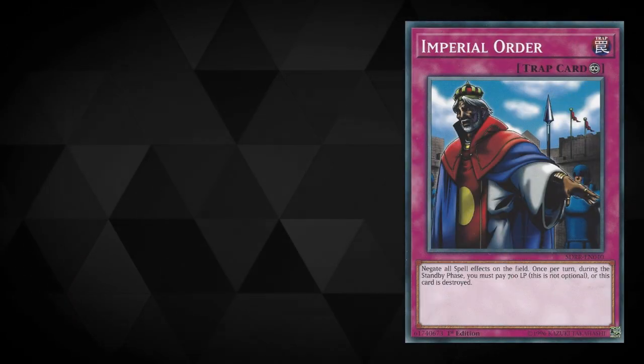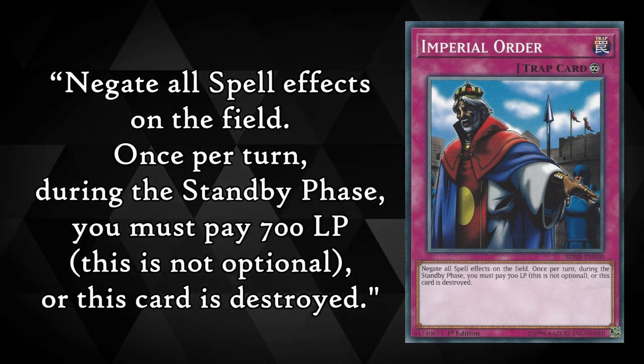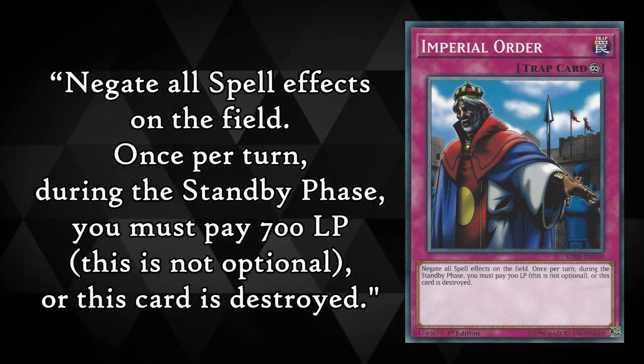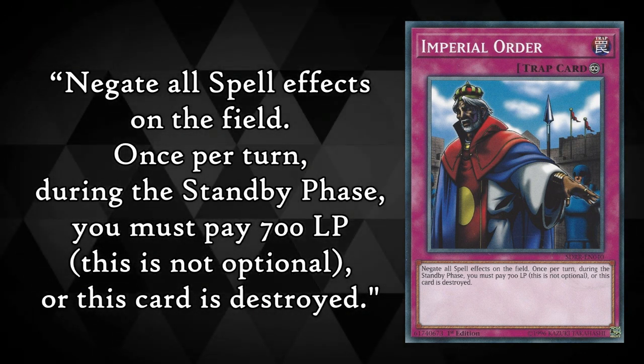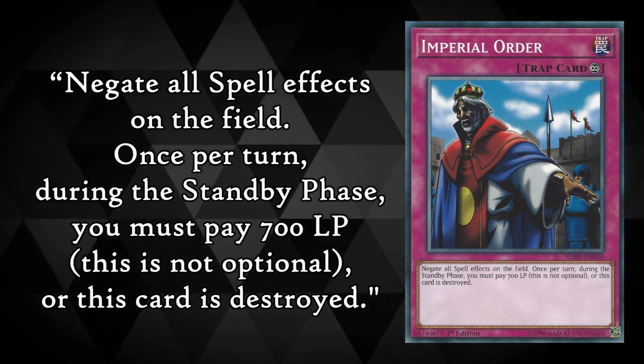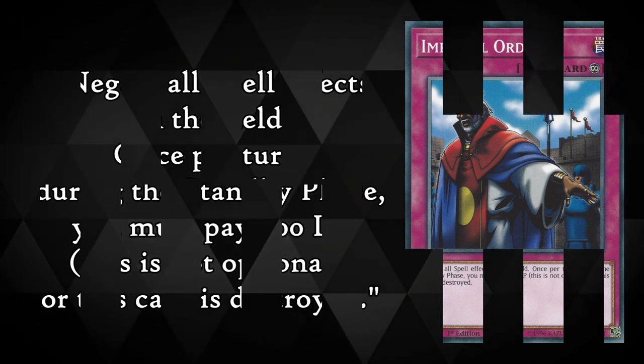We can also look at some other mandatory costs, such as Imperial Order. The effect reads: negate all spell effects on the field; once per turn during the standby phase you must pay 700 life points — this is not optional — or this card is destroyed. The cost for Imperial Order is to pay 700 life points during each standby phase, which is not optional. It even says so on the card to make it clear.